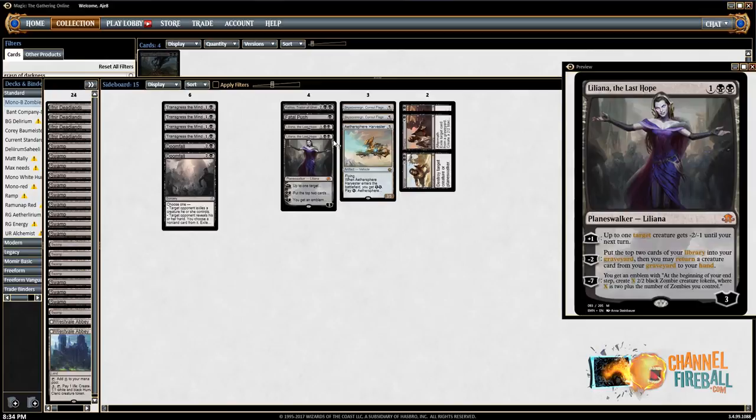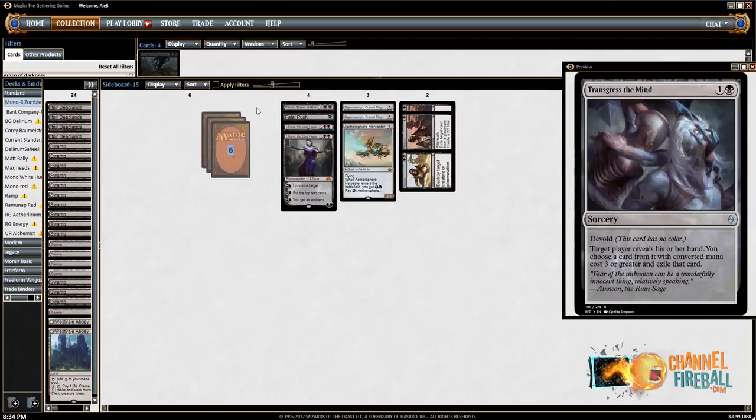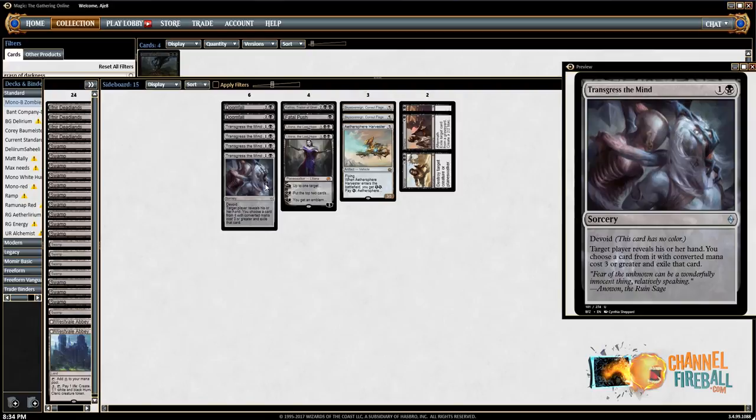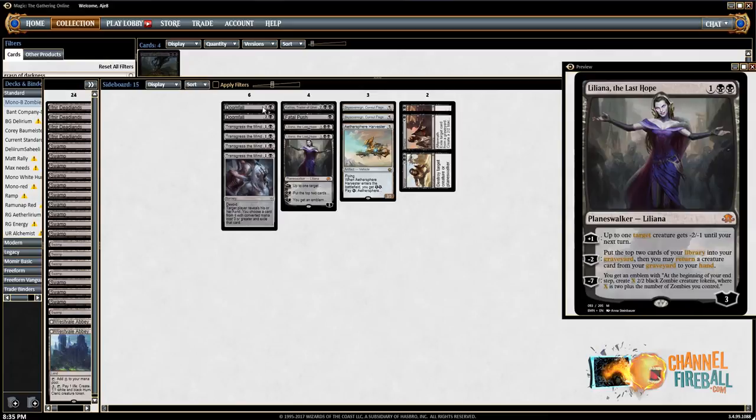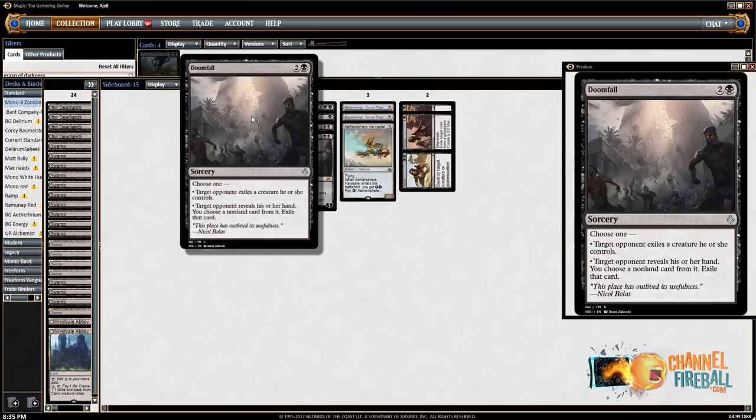This deck doesn't want to sideboard a ton because it's such a synergy deck. When we do sideboard, we want very high-impact cards. Decks like Ramp and Control go over the top of us with Wrath effects, so having a way to interact with those powerful spells is very important — we added more Doomfalls for that. Doomfall also has another mode: against Ramp, having a Doomfall to exile a Worldbreaker and get your team through is pretty relevant, and a lot of the Ramp decks these days have few or no mana creatures. There's also a Black-Red mid-range deck with Kalidus, Glorybringer, Dark Queller, Sweltering Suns — Doomfall is great there too. That's why Doomfall over something like Lay Bare the Heart.